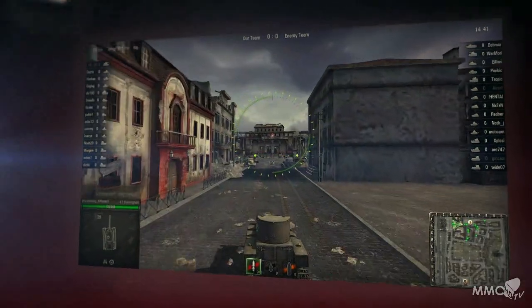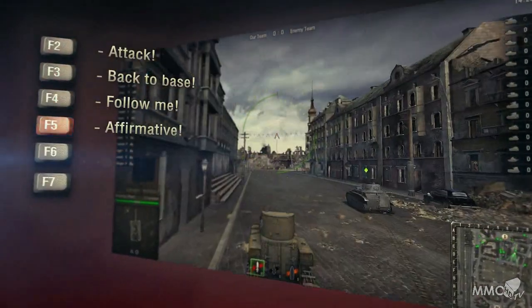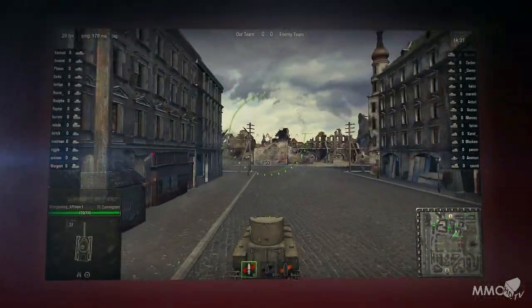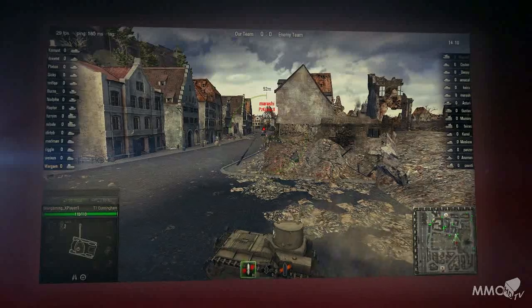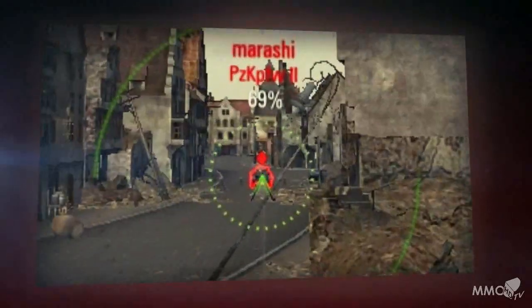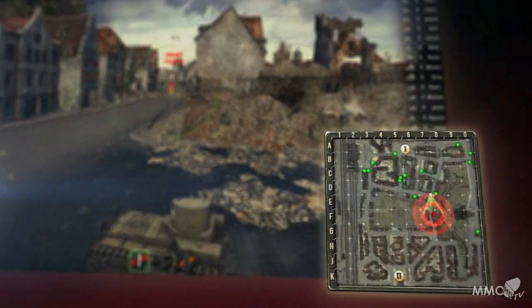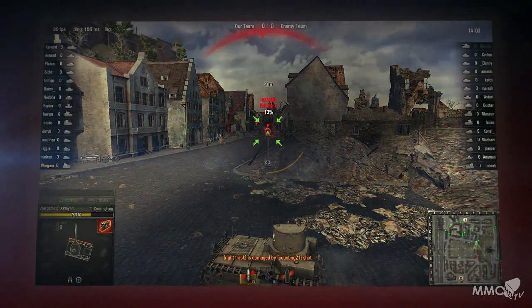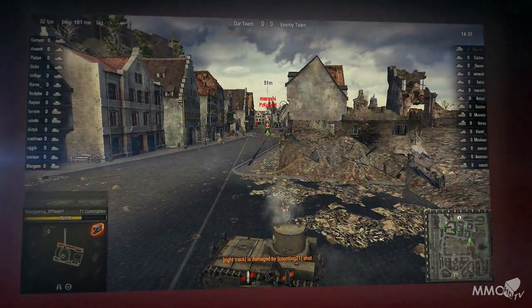To improve your team's tactical performance, use the hotkeys from F2 to F7 to give short instructions to your teammates. Once a member of your team within your radio range detects an enemy vehicle, it is displayed as a red dot on the mini-map. Fire at enemies you encounter by moving your pointer onto their silhouettes and clicking the left mouse button.